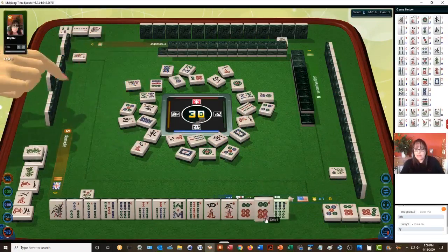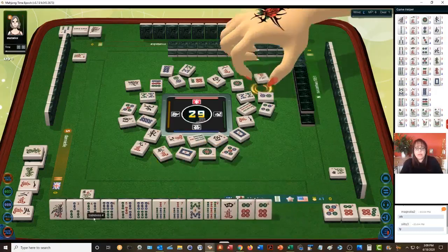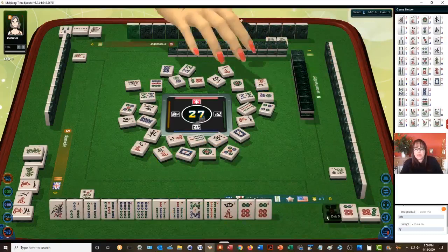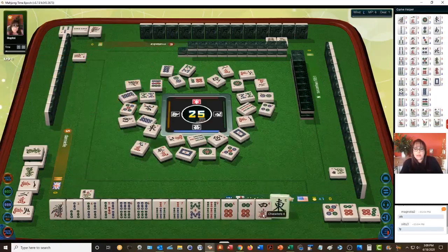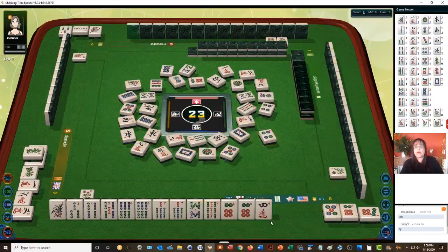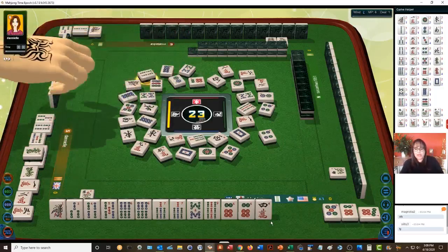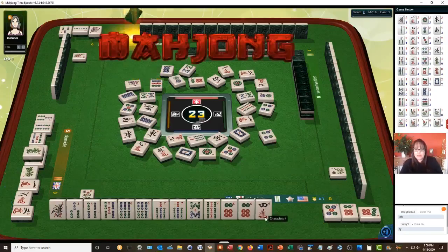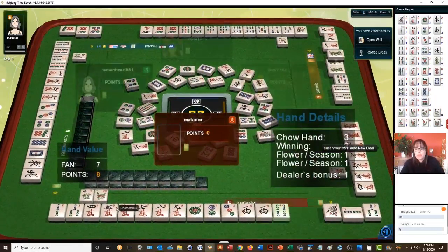Seven-eight-nine, four-five-six, three-four — let's discard that. We need to get a one-two-three chow in here. We have a chow out and a pair. We'll get rid of this four crack. Eight dot — no honors. No honors is one point. So all chows with flowers is three, no honors is one, and an open straight is five — that's plenty. We already have a four-five-six. We got a winner!